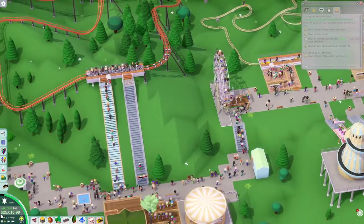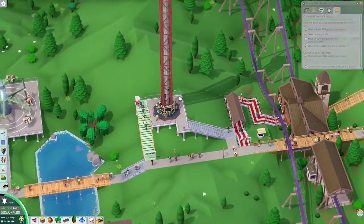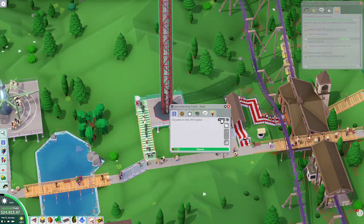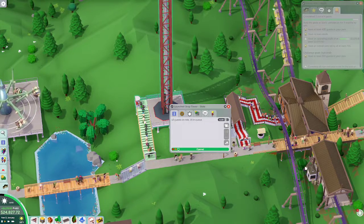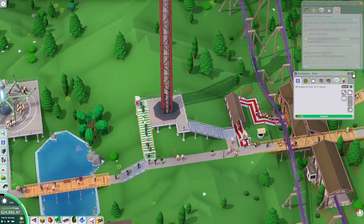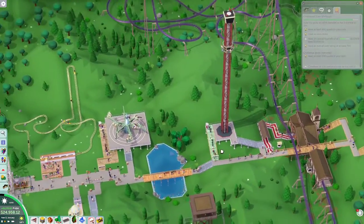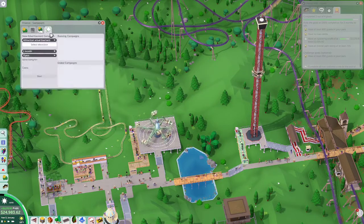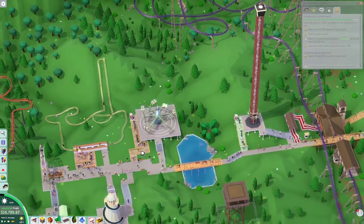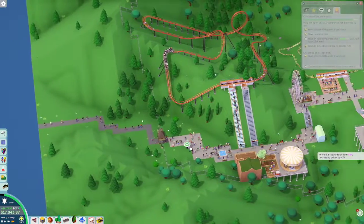I don't think I'd go higher than nine dollars honestly — nine dollars is a weird amount to already be charging for a roller coaster. Let's hold off on building anything for a hot minute to see if we can get our finances way up. It's the 2nd of January — let's go ahead and do our advertising. Let's advertise the park on billboards for $8,000 — we'll do it for three months. That'll lead us into the peak operating season. Look at all the people coming into this park right now, holy cow!